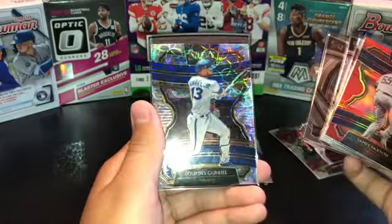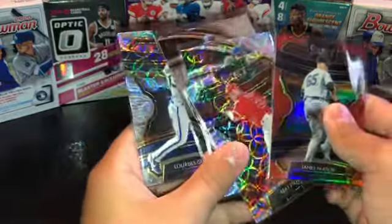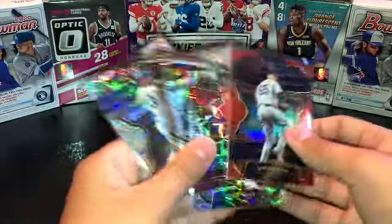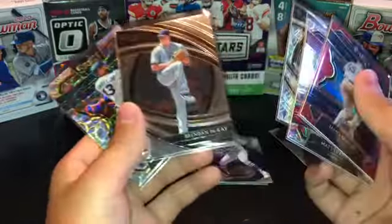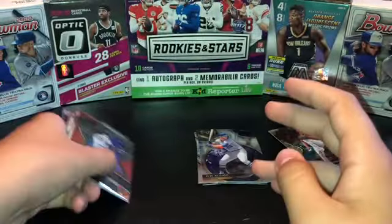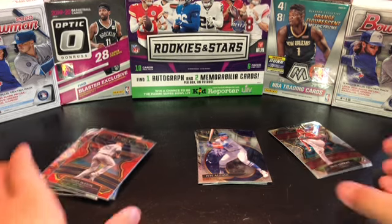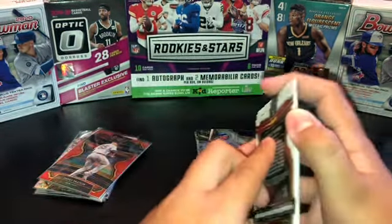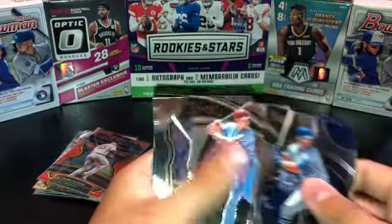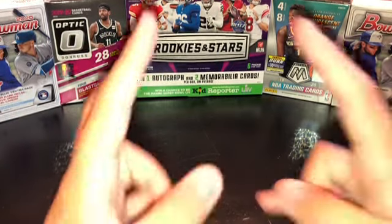All in all, a decent box. I've seen better — didn't do too well on the scopes, got a numbered card and a nice premier level. Our hits were the Matt Thaiss rookie scope, Yu Darvish scope, James Paxton numbered to 199, Brendan McKay premier level, and Lourdes Gurriel scope. If you guys liked what you saw, they should have these at your local Walmarts and Targets. That's all I got — this is Falcon's Cards 2, and I will see you next time. Peace.